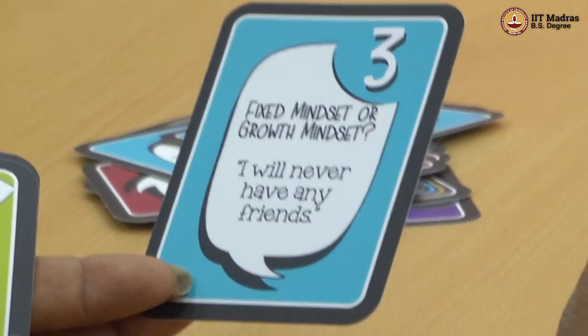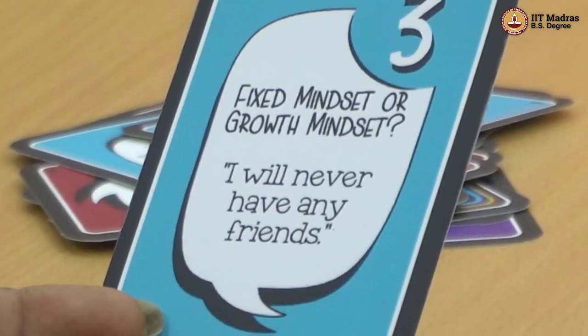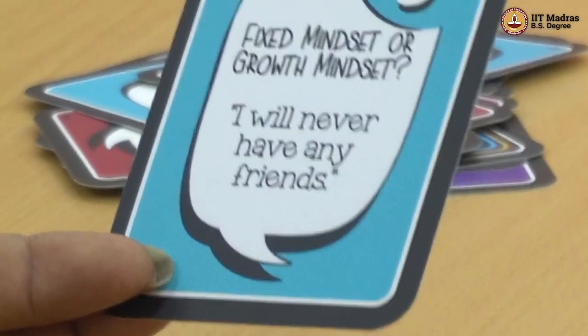I have a blue card, number three. It says: 'Fixed mindset or growth mindset? The statement is: I will never have any friends.' The very fact that there is the word 'never' means it is a fixed mindset. You may not have friends right now, but when you make an attempt and go talk to people, find out about themselves, and listen to them, then it is possible for you to have friends. Therefore, to shift from saying 'I will never have any friends,' you can shift the statement to: 'I will find friends.'